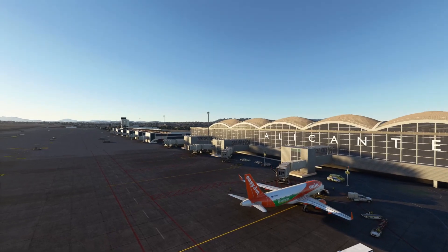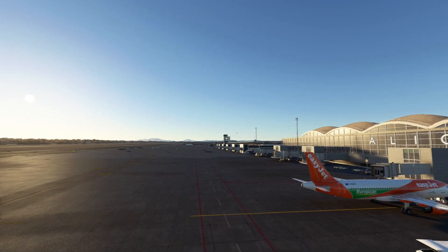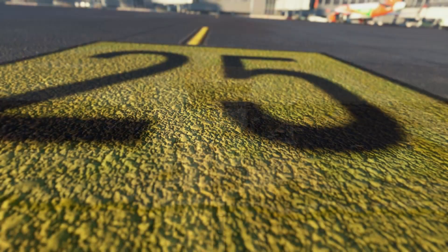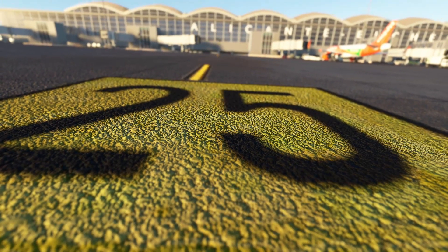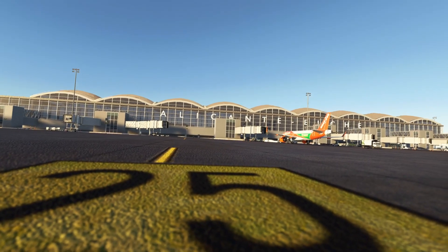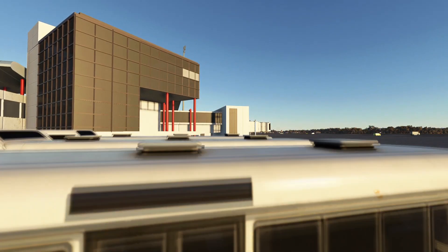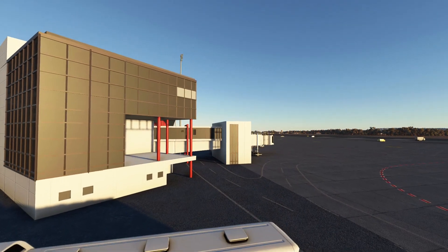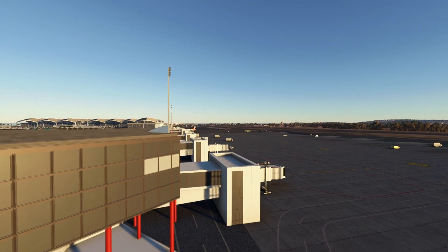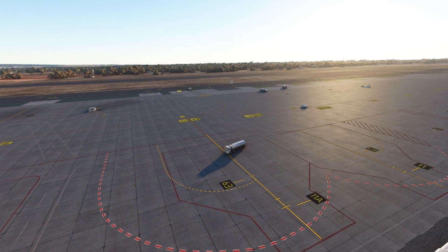For each of the airports, I've created lists of all the current features. For Alicante, the current features are custom models of the new main terminal, which includes the old terminals 1 and 2 and the ATC tower, extensive ground markings around the aprons, custom parking spot textures, and corrected parking and gate location numbers. There are also extensive changes to taxiway markings and custom taxiway textures, custom runway markings and textures, custom night lighting, terraforming improvements, and finally static scenery objects such as boarding stairs, baggage carts, shuttles, and more placed all across the airport.